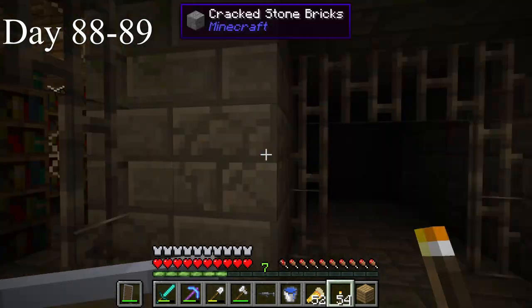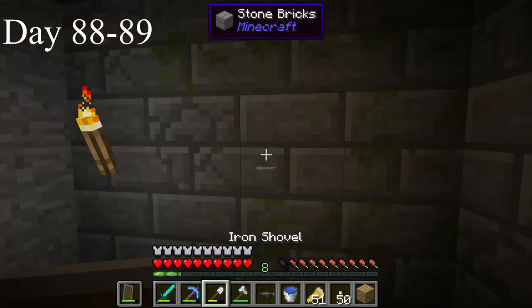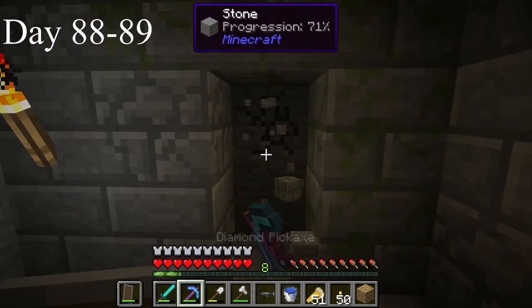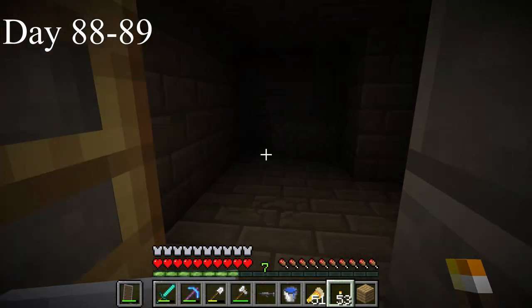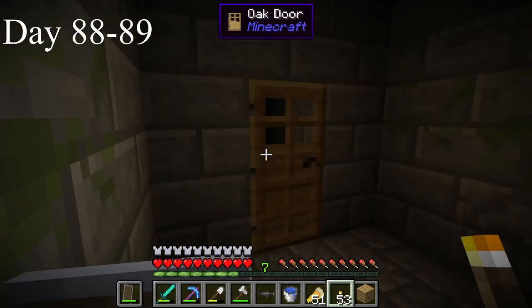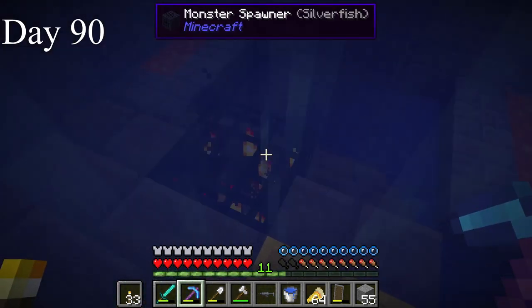I explored the stronghold for a while looking for the portal — it wasn't a big stronghold and I looked everywhere multiple times. I broke walls thinking there might be a hidden passage, but nothing. I actually created a new world in creative mode to find the portal room and found it in the middle of the ocean by itself, not connected to anything. I found the portal room on day 90.